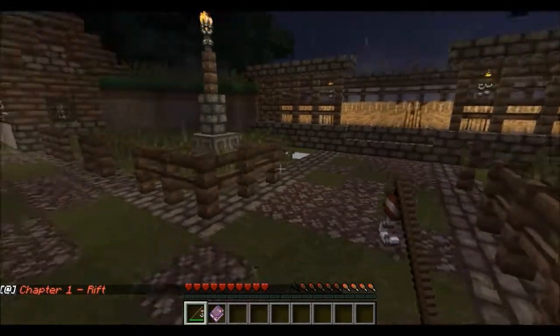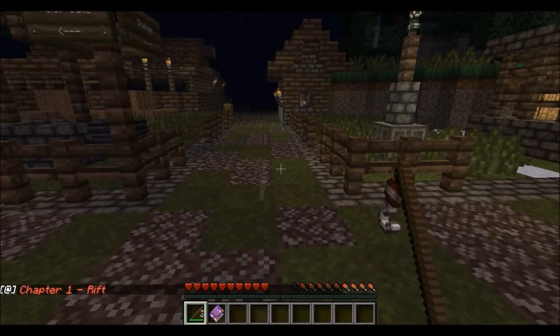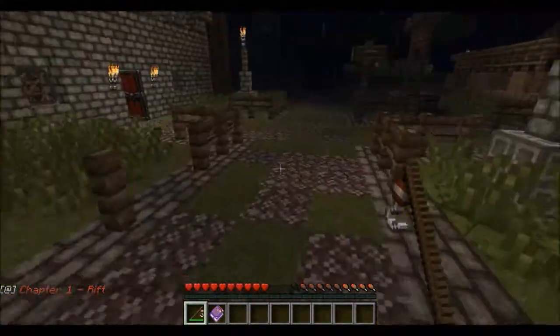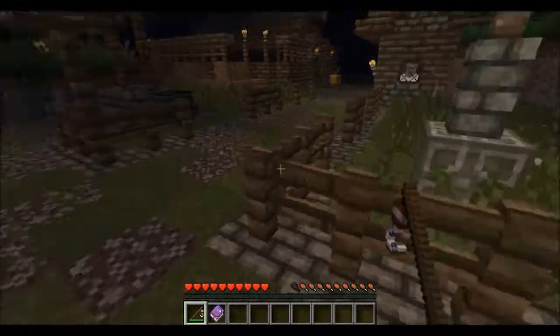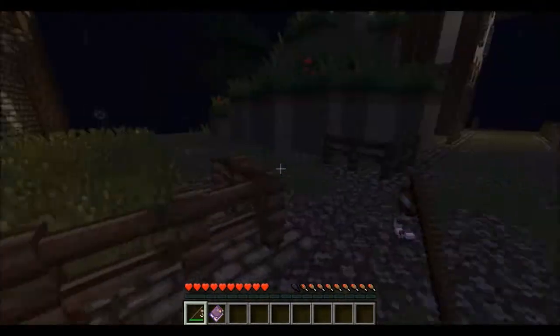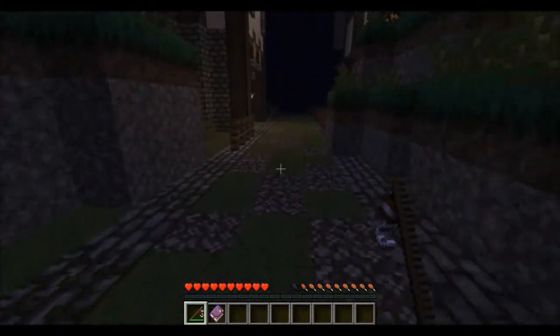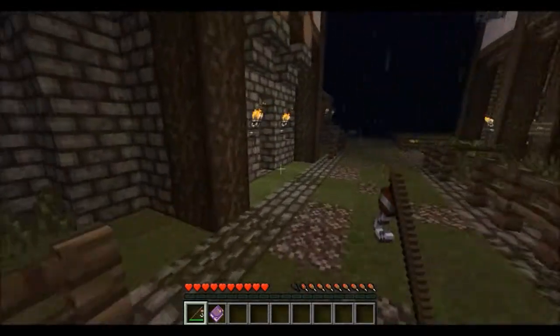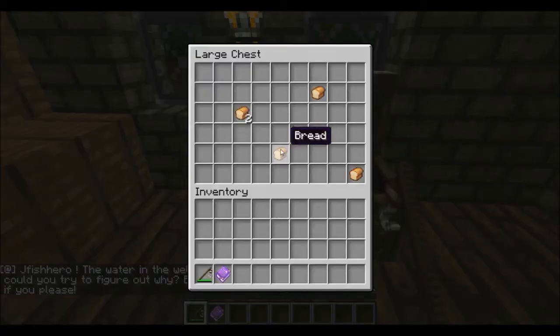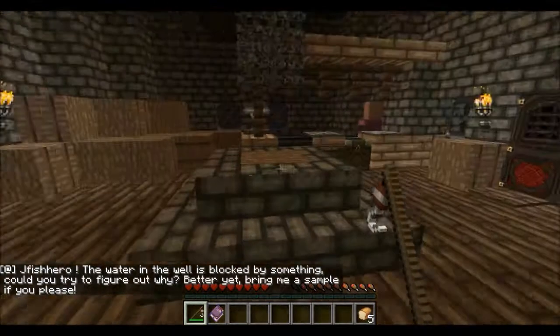Chapter 1: Rift. With no side quests, we're just going to go straight into this and get through the beginning, the exposition, so we can get to the actual story. However, I'm going to run into some of these places and grab some food. He basically just wants me to check out the well - I can't even do that right now because I don't have the item I need.